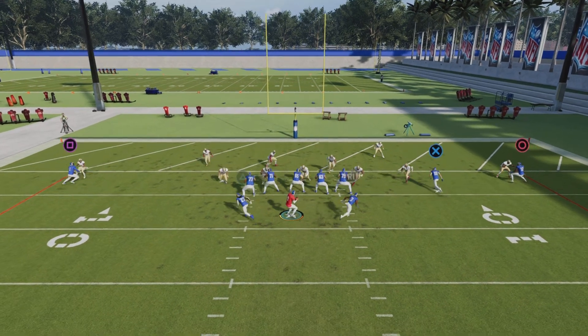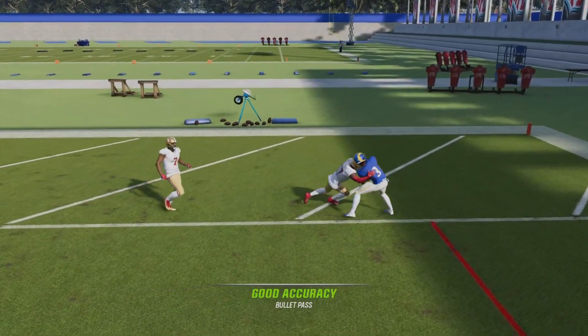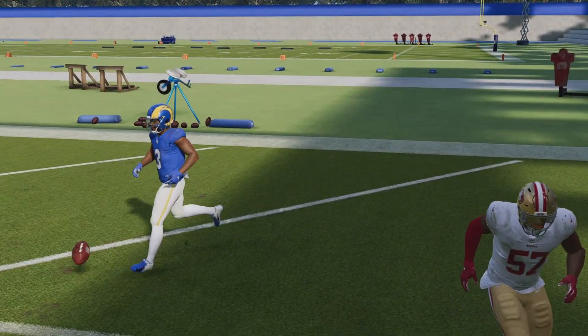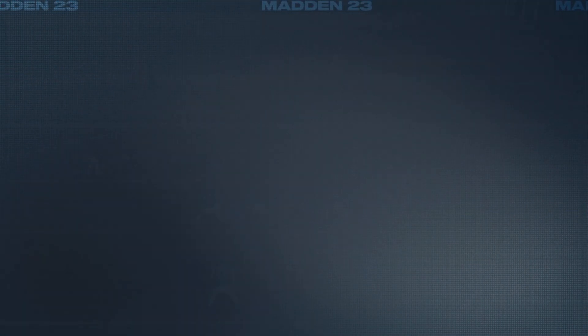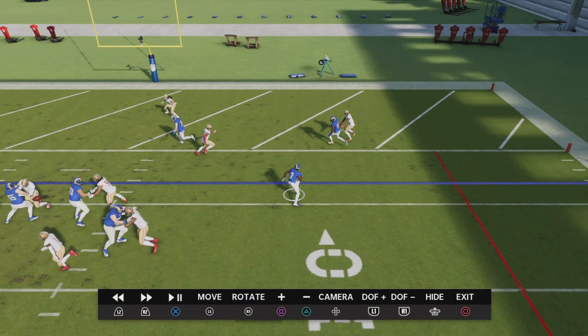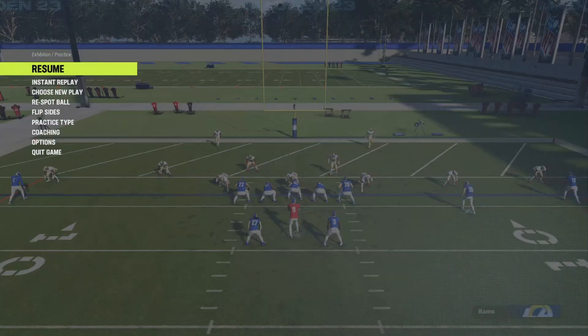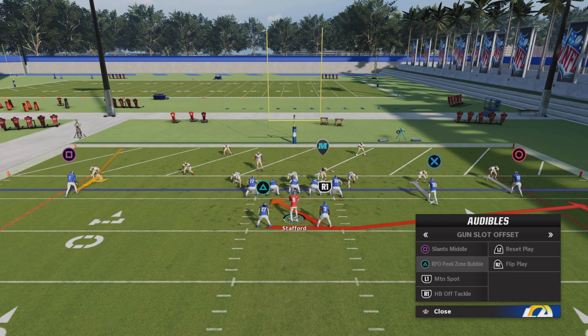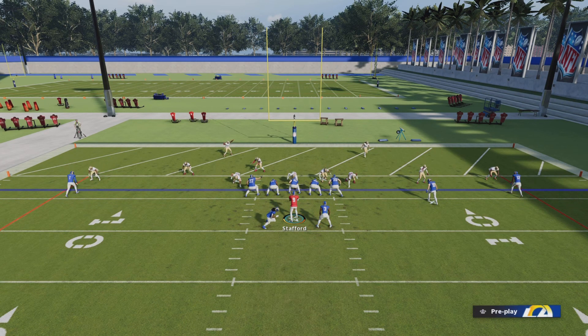These wheel routes will be open for quick hit touchdowns. I caught them sleeping — I think that was man-to-man too and it still worked. Now let's get down to the bread and butter: the RPO zone peak zone bubble. This is the money play of the two-point.